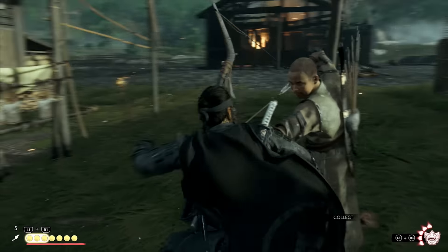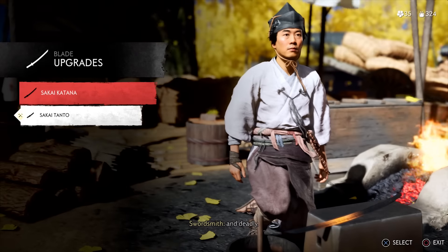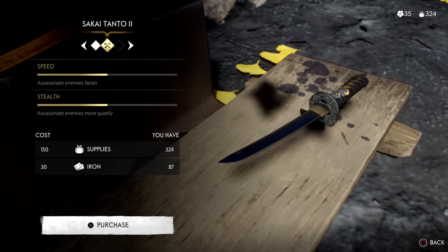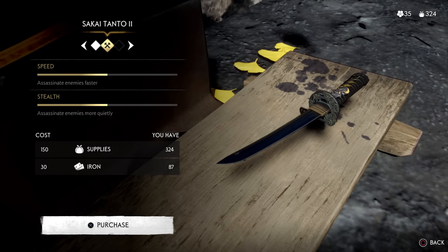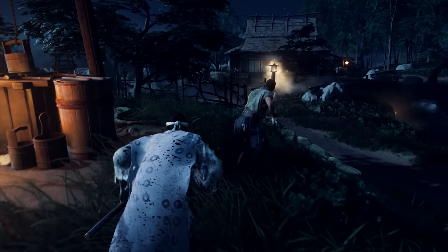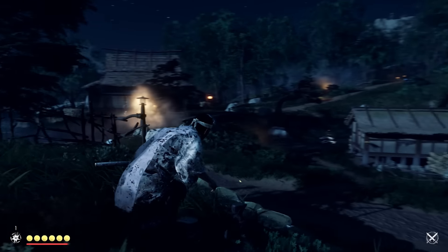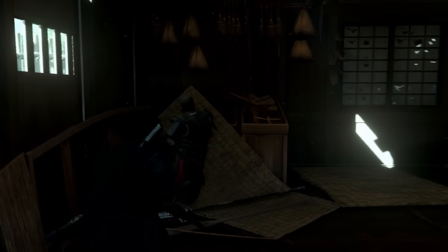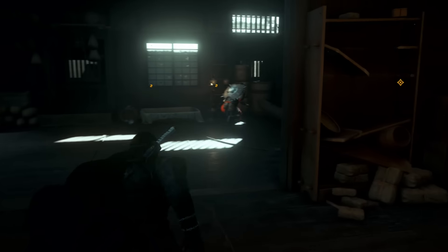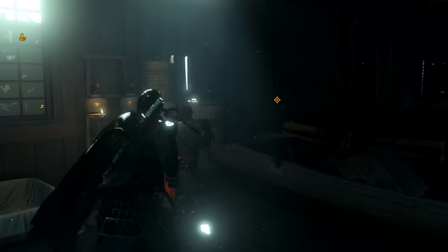Combine firecrackers with chain assassination to clear groups much faster. Also, upgrade your Tanto as early as possible. At level one the assassination animation takes a little too long to be comfortable, but at the maximum level almost all assassinations are instant — you'll basically stab enemies left and right, kill them instantly, and make stealth so much easier.